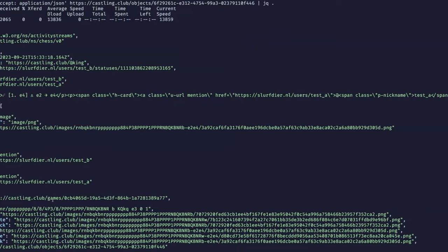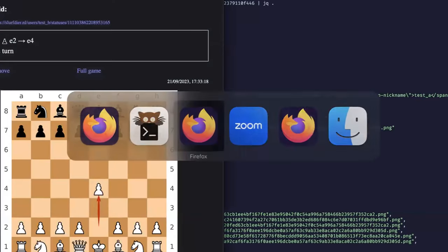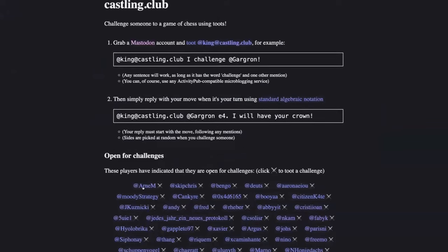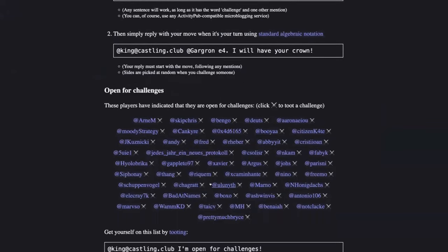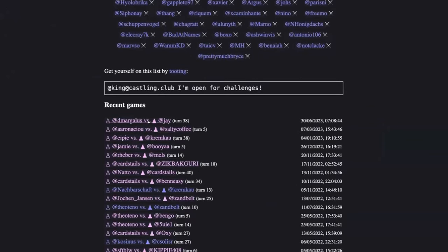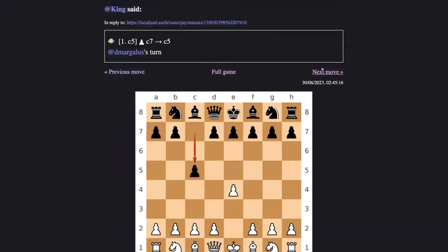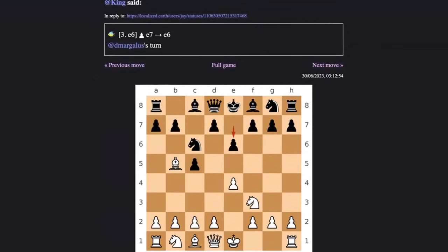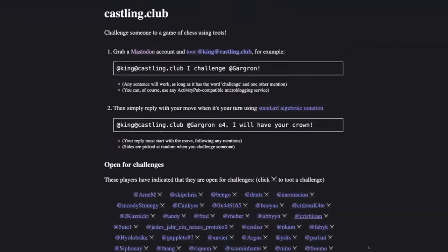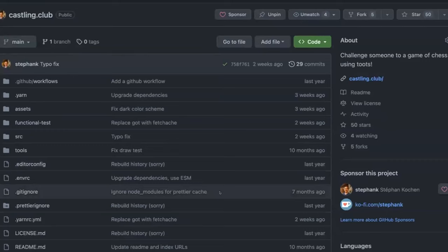What else can Castling Club do? On the landing page it shows you a challenge board — you can put your name up there if you're okay with being challenged by random players. There are recent games, so you can click through to your game, see the current state, and replay the game move by move. All of this is open source — there's a link to GitHub at the bottom. It's MIT licensed and written in Node.js. Maybe it can serve as a fun example. That's it — thank you for listening.